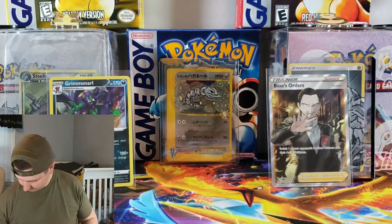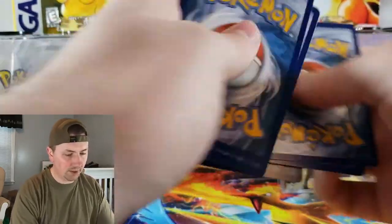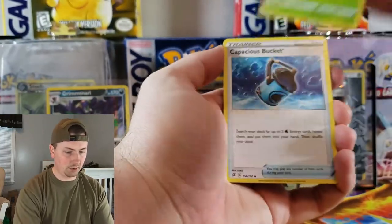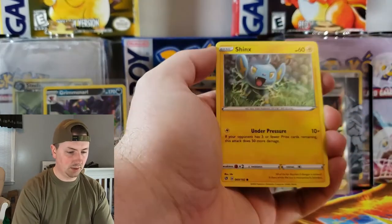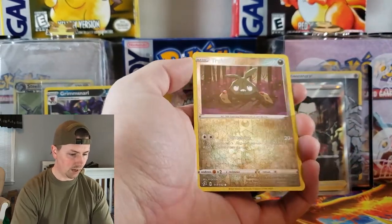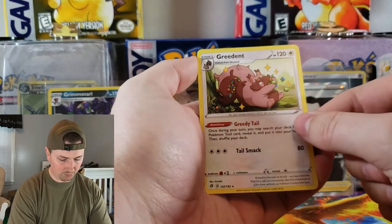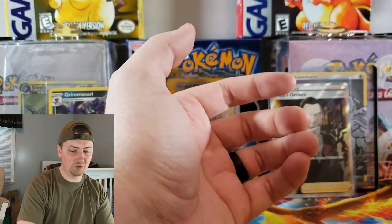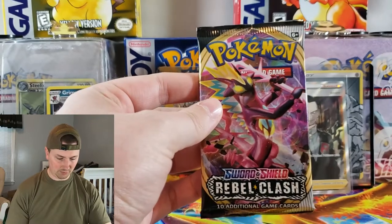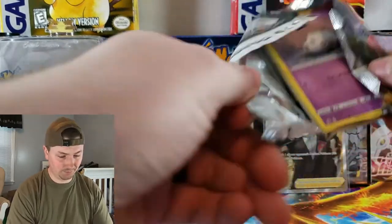Let's get right into the next pack — we want some more big hits. Here we go. Dublade, Heracross, Capacious Bucket, Impidimp, Shinx, Sandygast, Rolly Cooly, Stunky, Reverse Holographic Trubbish, and Greedent. Greedent is probably one of my least favorite Pokemon from Sword and Shield, but I don't think they really designed it to be anybody's favorite. It's just one of those filler Pokemon in my opinion.